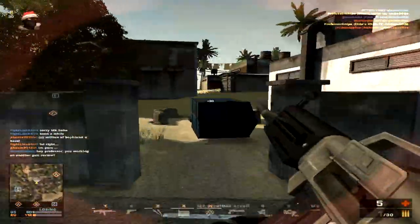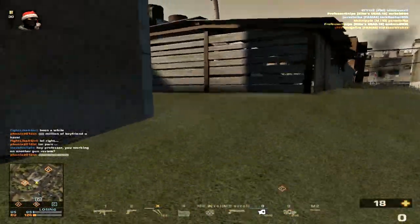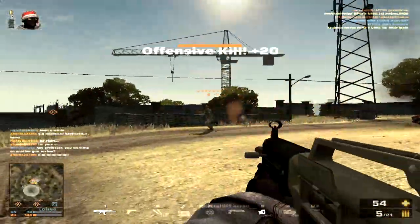In Battlefield Play for Free, the USAS-12 is a shotgun available for all four classes in the primary slot. It has three variants — the regular, veteran's, and elite — which are unlocked at levels 17, 21, and 25 respectively, which is fairly high in my opinion.